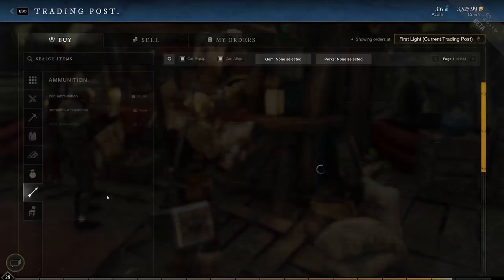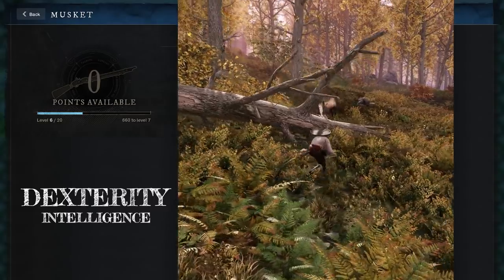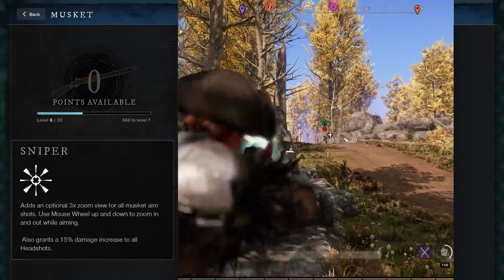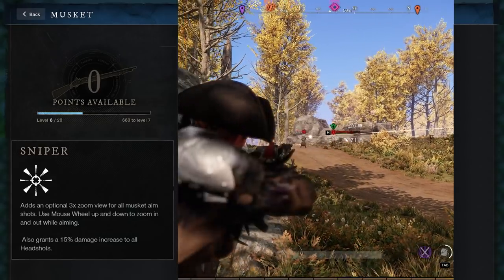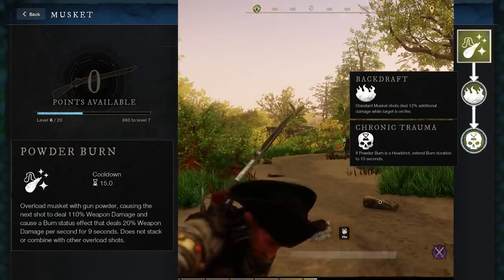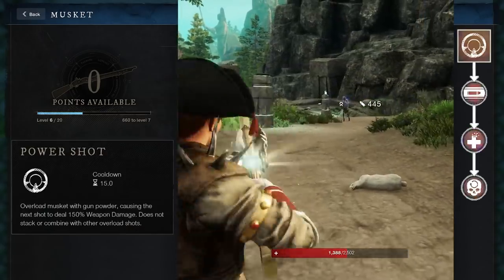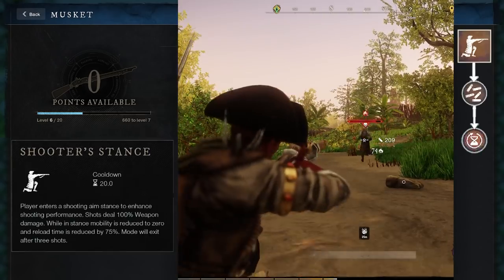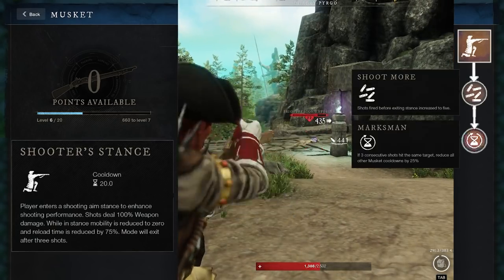Now let's move on to the Musket. You'll need to buy or craft ammo for this gun. It's a dexterity weapon, but intellect contributes a little bit as well. It's the only hitscan weapon in the game, so there's no travel time for your bullets. Both trees for the Musket are mad fun. Let's start with the Sharpshooter. The ultimate ability is Sniper — it adds a three-time zoom to your Musket and increases the damage of headshots. Powder Burn causes your next shot to make the enemy burn, basically taking damage over time, and when upgraded, makes your basic attacks do more damage to burning victims. Power Shot powers up your next shot and it does more damage, and when upgraded, it does even more damage in certain situations. The final ability is Shooter's Stance — you get down on one knee and shoot three shots very quickly with almost no reload time, and when upgraded, this lasts for five shots.